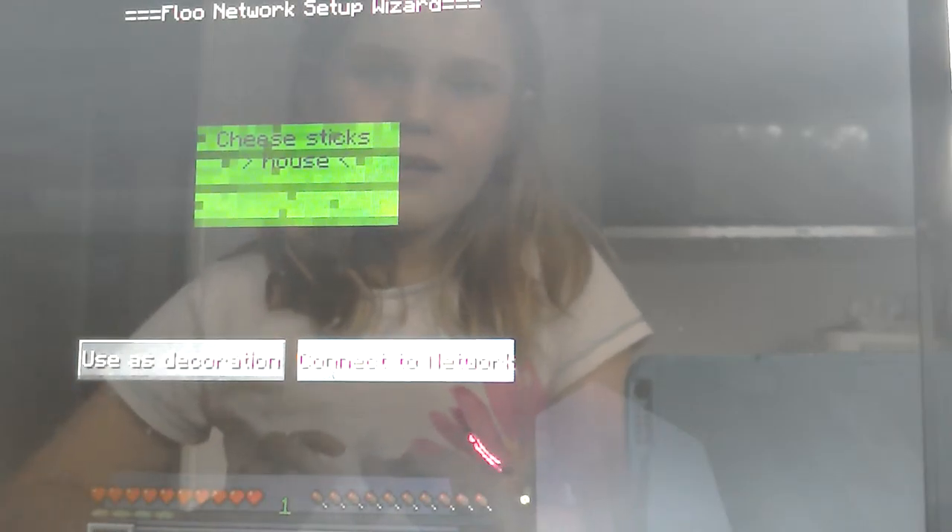We've got a Floo Sign here to put on Cheese Sticks' house. You can see Cheese Sticks' house is impossible to get in, so we're going to try and find a way in. But first let me just type 'Cheese Sticks' house' and it says 'uses decoration, connect to network.' When I connect, nothing really happens — it's just exactly the same. I'll just keep it connected; you can see it's nice and green. It'd be cool if they made it covered in Floo Powder or made the words different.